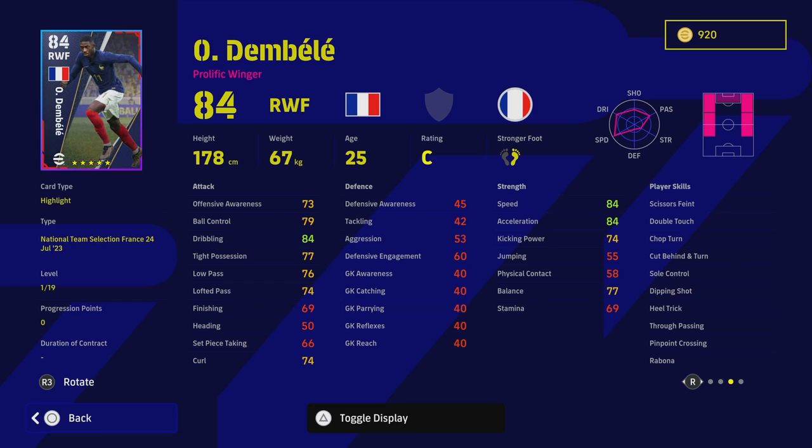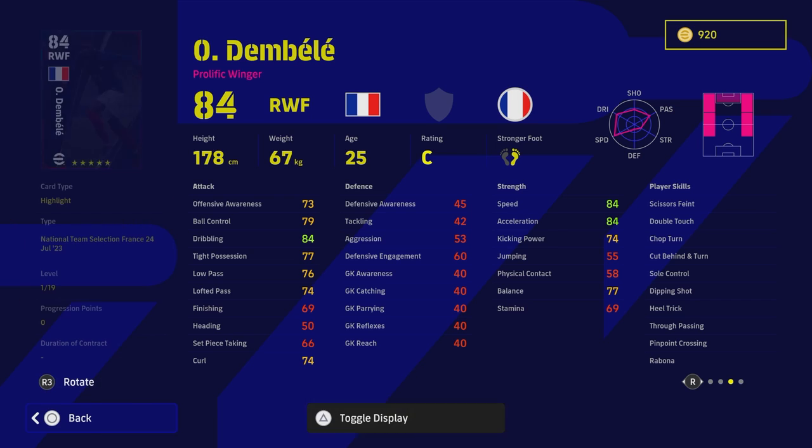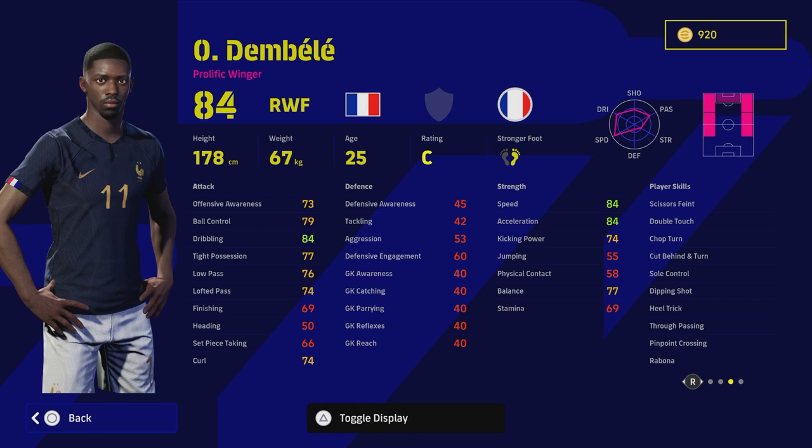What's different about this card is that he can play across pretty much anywhere — left or right — which is always nice to have. On top of that, if you do get him, he only has 19 levels, so you don't have to waste a lot of trainers on him.